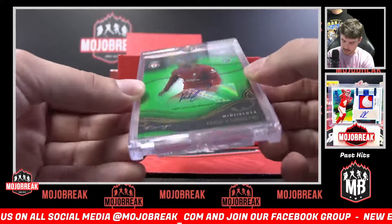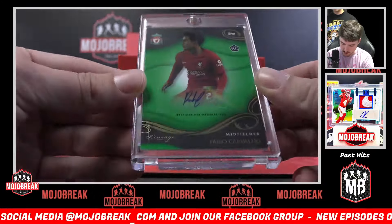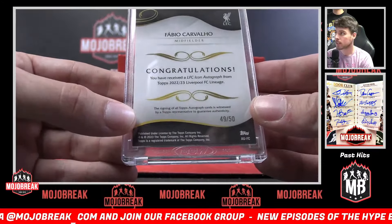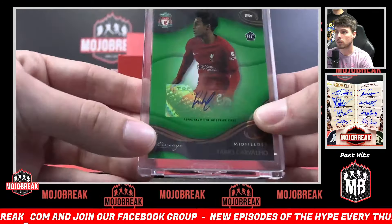Rookie Carvalho auto — Fabio Carvalho. Green rookie refractor auto. Damn, 49 of 50. Hey, I'm Daniel — we've got Carvalho. Same guy. Deckhouse.